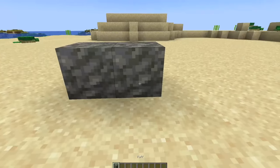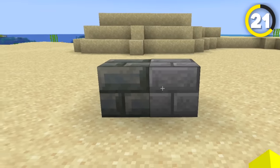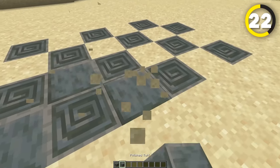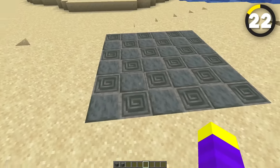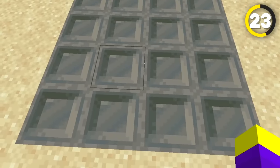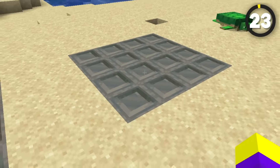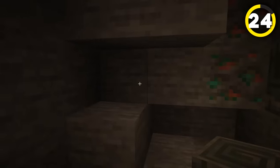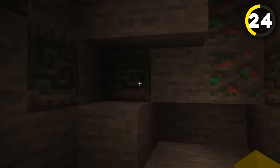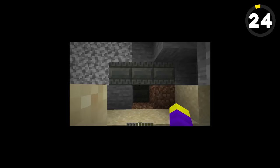Coming up next, we have a few build hacks that are pretty tuff. Tuff bricks look kind of like stone bricks, so you can mix them together to make a nice looking pattern. Just like how chiseled tuff and polished tuff go together nicely if you place them on the floor. You can also use the top of chiseled tuff bricks to make a really satisfying floor design that almost looks like it's 3D. And if you take the side of regular chiseled tuff and place it in a cave, it kind of looks like old inscriptions on the wall.